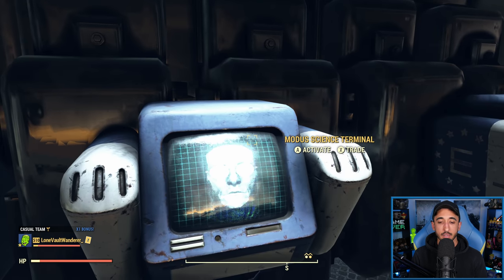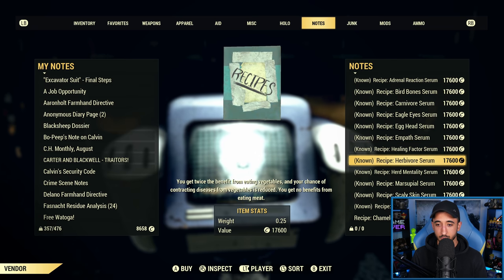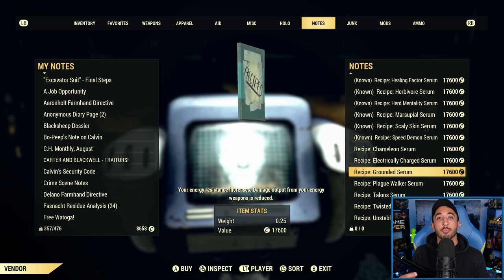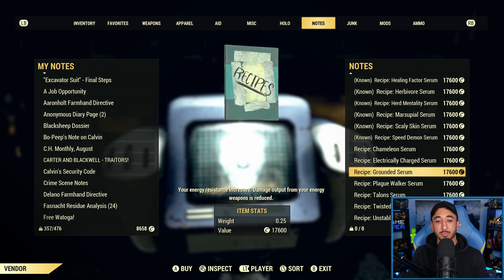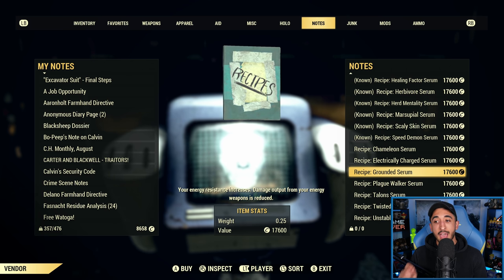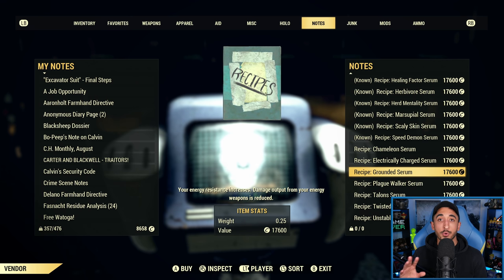Grounded increases your energy resistance by 100, but it means your damage output from energy weapons is reduced by 50%. So very generally, if you don't use energy weapons at all, you should absolutely be using Grounded. The 100 energy resistance is nice, but if you use a weapon that deals energy damage — like a Gauss minigun — you should not have Grounded. It is absolutely not worth it because it reduces your damage by a lot. But if you don't use those weapons, take the 100 energy resistance — it's a no-brainer.